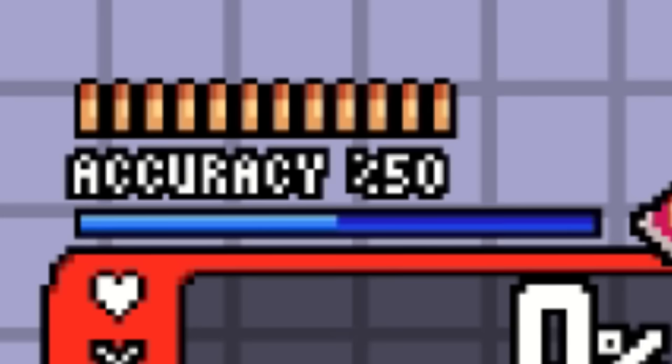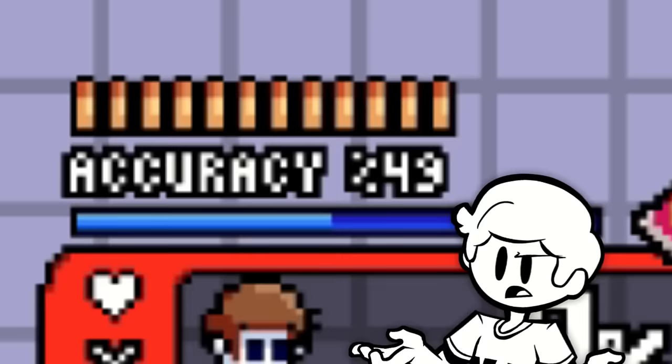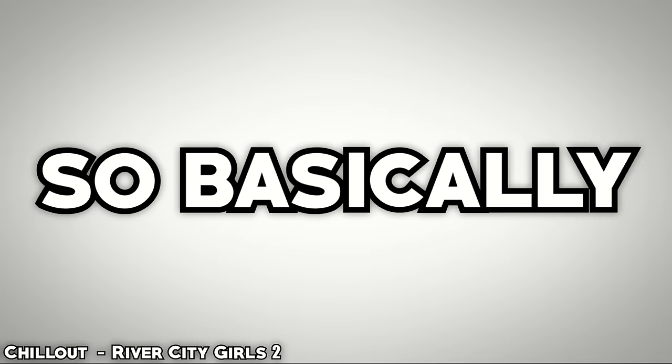Ladies and gentlemen, welcome to the Show of Questions! I'll be asking you a question and you'll be the one to answer it. First question: what unique gimmick am I going to add to the Nonsense character? Is it A — an accuracy meter? If you don't know how it works, let me explain.